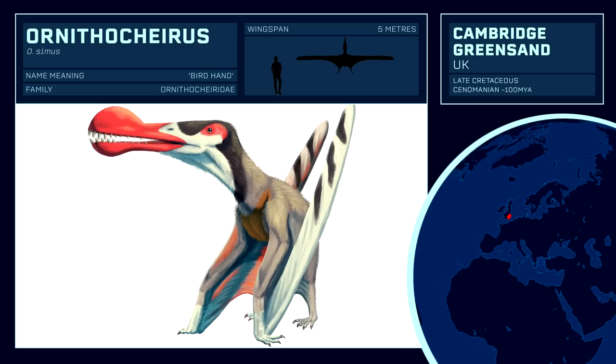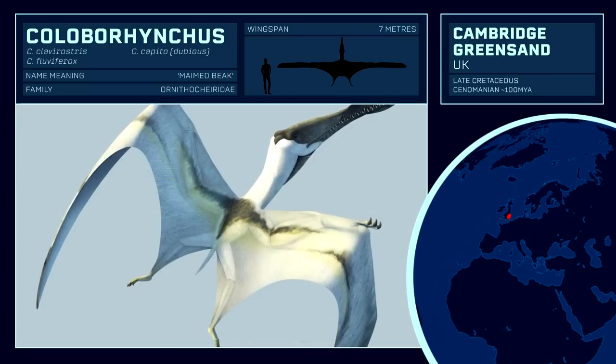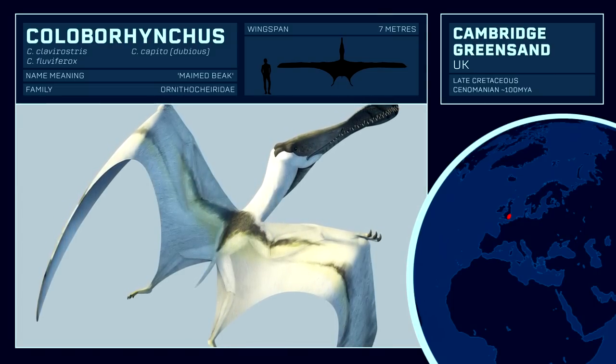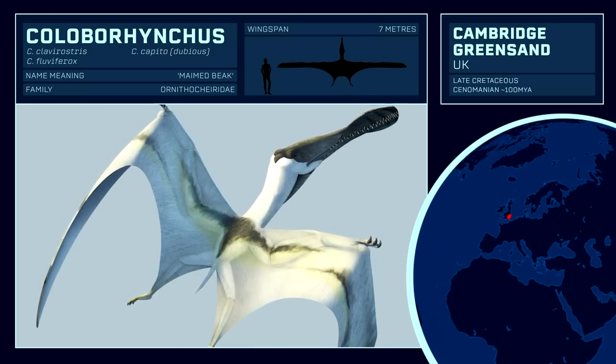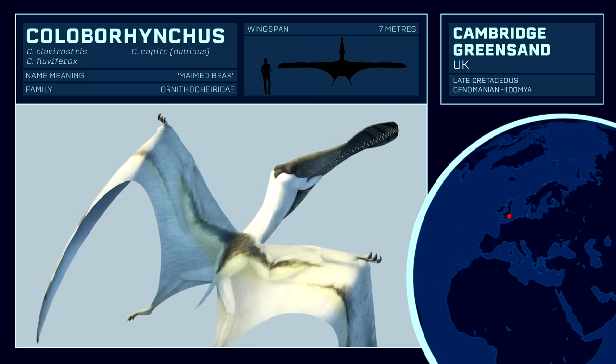though the only distant reference of this pterosaur is a prototype for the Jurassic Park Junior toyline that never officially released. Coloborhynchus is another member from this diverse family, and if the Capito specimen is deemed valid, then Coloborhynchus could be the largest toothed pterosaur yet discovered, exceeding the traditionally largest candidate, Tropeognathus. However, Coloborhynchus is generally considered smaller on average. Regardless, only an appearance in Jurassic World the Game is notable.